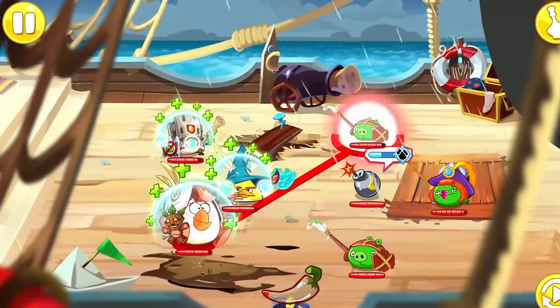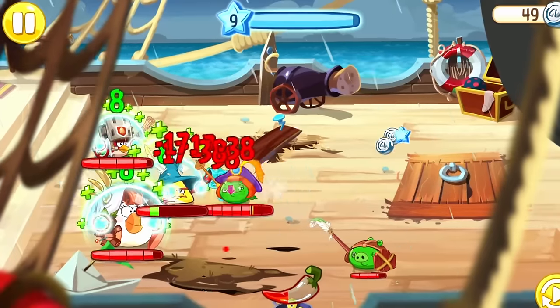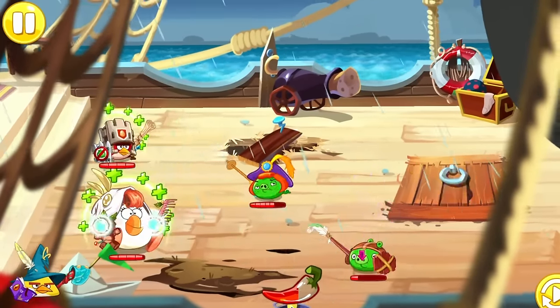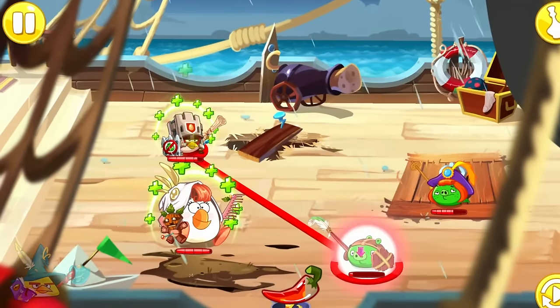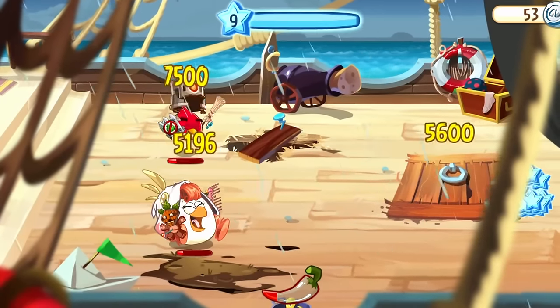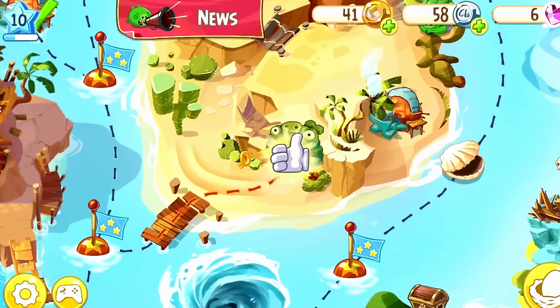Matilda's healing, although useful, can only get us so far, and eventually we do lose Chuck's Mage as our first loss of the challenge. Getting rid of the Mage isn't too bad for us, although now we only have the Lightning Bird left for Chuck to use. Anyways, we can eventually avenge the Mage and defeat Prince Porky, getting us the Yellow Key, the Blues' Tricksters, and finally unlocking all five birds of the game.